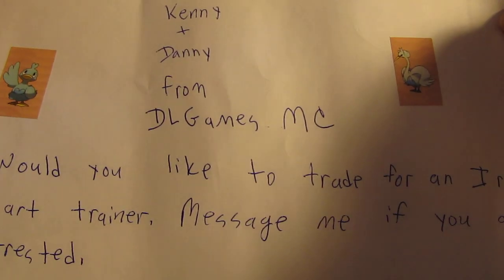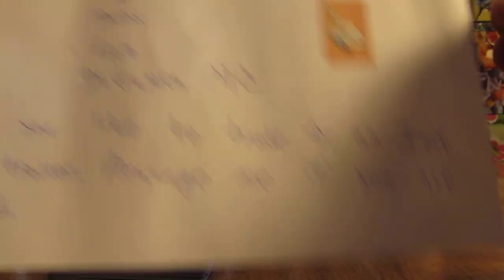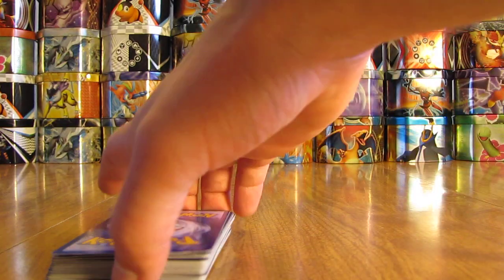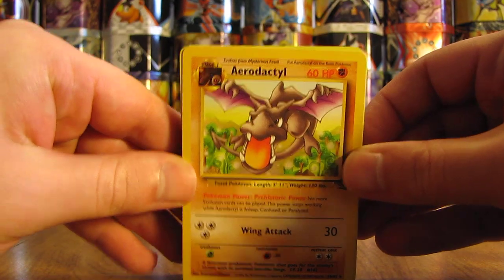It also says: 'P.S. Would you like to trade for an Iris Full Art Trainer? Message me if you are interested.' At this time I'm really only interested in trading for Gold Star cards. I know they're a little bit harder to find, but I do have most of the other cards already in my collection.